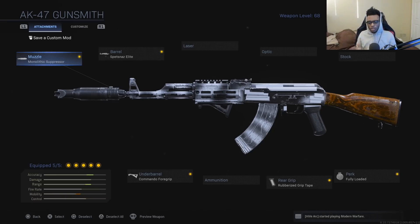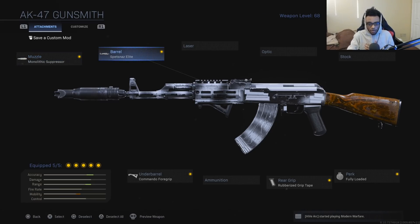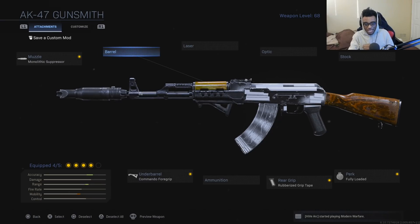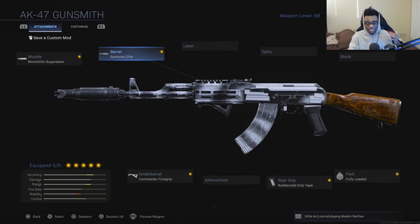Let me know down in the comment section right now what is your favorite weapon to use in Modern Warfare. I find myself using the AK-47, the AUG, and the PP19 Bison a lot in this game. For the attachments on the AK, I'm running the Monolithic Suppressor, the Spetsnaz Elite Barrel — which gives increased damage range and increased bullet velocity — the Commando Foregrip, Rubberized Grip Tape, as well as Fully Loaded. Keep in mind if you take off the Spetsnaz Elite Barrel, it's actually going to take off that white finish on the barrel. So if you want to keep the all-white look, keep the Spetsnaz Elite Barrel on. Personally, if I were creating a proper AK-47 class setup, I would replace it with the Skeleton Stock, but for video purposes I'm showcasing it with the Spetsnaz Elite Barrel so you can see the full camo finish. With all that being said, let's jump right into the gameplay breakdown.